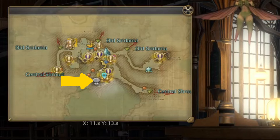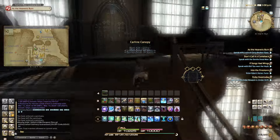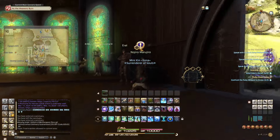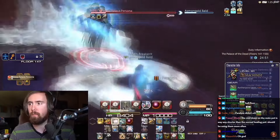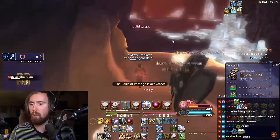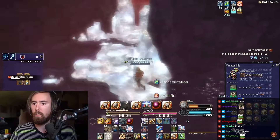Tip number four: do your blue quests. For the love of god, do your blue quests, and I recommend doing them as you go along with your MSQ to save yourself having to go back later. They look like this — here is an example of one I haven't done: 'The House That Death Built.' A quick Google search tells me it unlocks Palace of the Dead, which is a cool side activity. It's essentially a unique dungeon designed for players to explore and progress differently compared to the game's traditional dungeons.